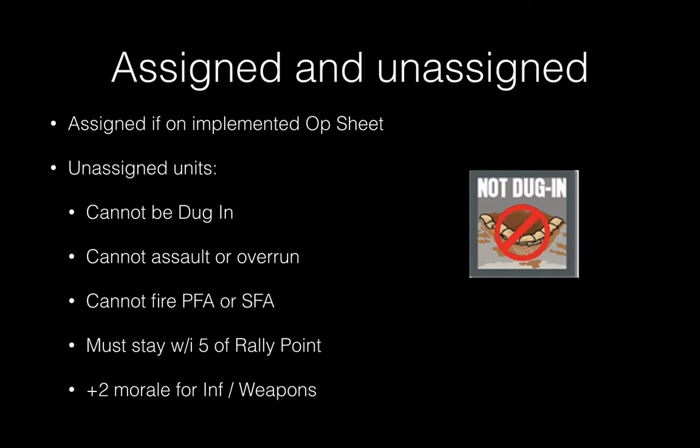Counters are always considered either assigned or unassigned. They're assigned if they're on an implemented op sheet; if not, they're unassigned and have disadvantages. Unassigned units cannot be dug in, can't do assault or overrun attacks, and cannot fire point fire or suppressive fire actions. They can respond with overwatch, but they can't initiate fires. They have to stay within five hexes of a rally point, and infantry and weapon units suffer a slight morale penalty when unassigned.